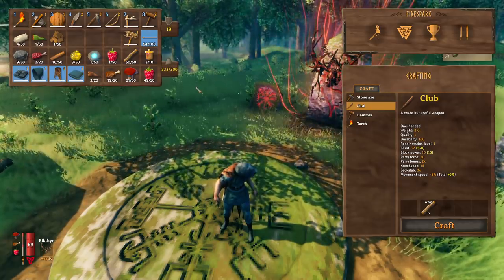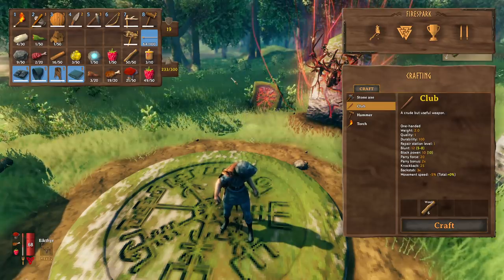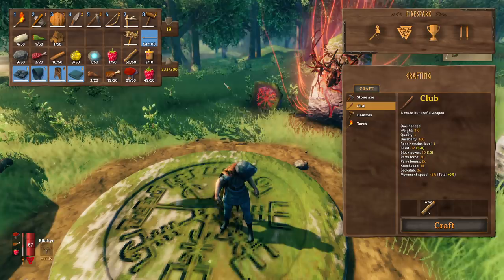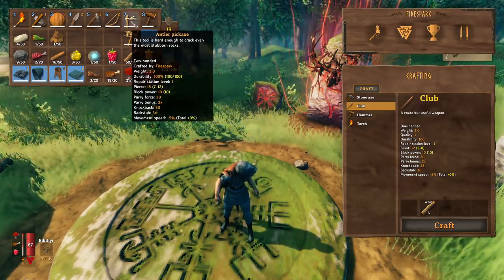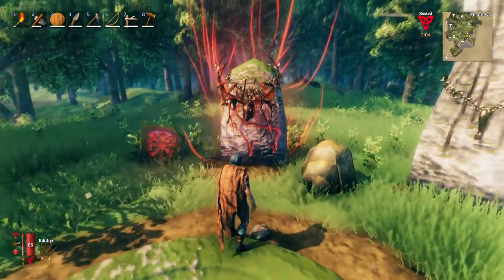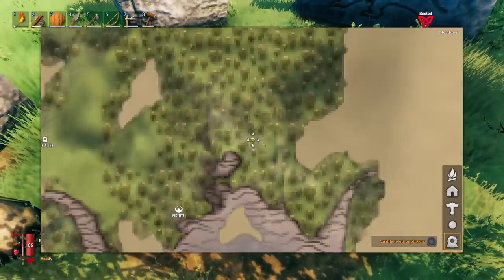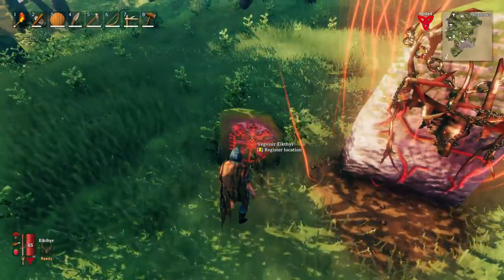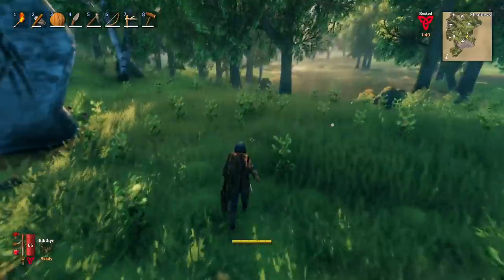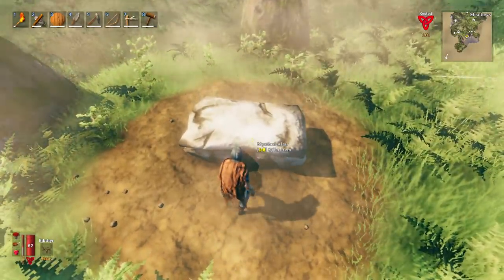You'll soon notice large stones around the world — if you've played survival games you'll recognize them as stone ore nodes. Nothing you have early on does any damage to them, and that's intentional: this is how the game gates your progression. To break them and start farming metal, you need the antler pickaxe — and to get that, you need to fight the first boss, a giant lightning deer. To summon it, you need two deer trophies.